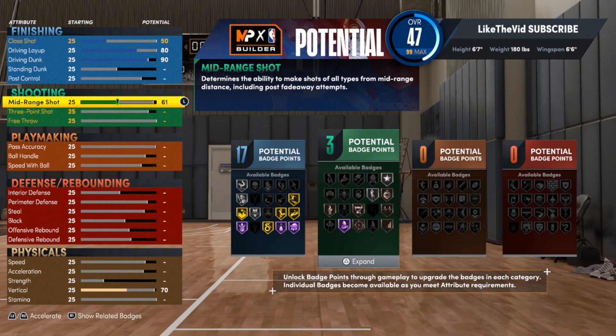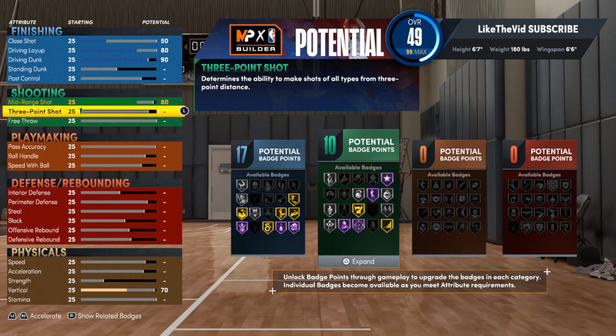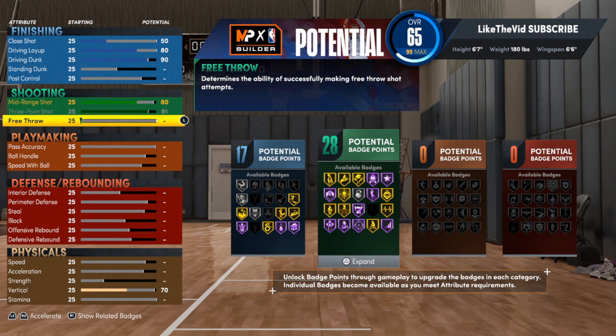Let's move on to shooting. For the mid-range, we're only going up to an 80, but that's more than enough to knock down those middies at a high clip — standstill ones are super easy. For moving ones, make sure you put difficult shots on. For the three-point shot, take that all the way up to a 91. With 91, we get Circus 3s on Hall of Fame, so this build can be a fade god — you'll be able to knock down fades with this 6'7 build.